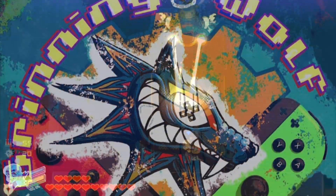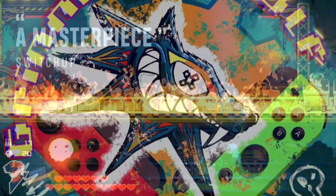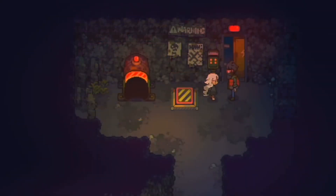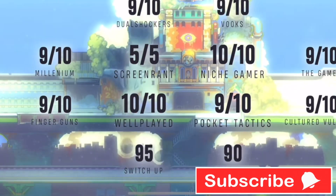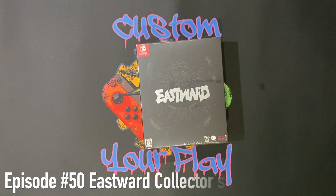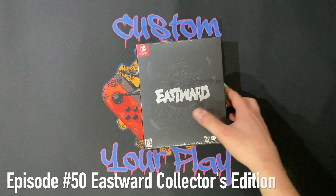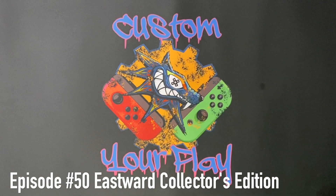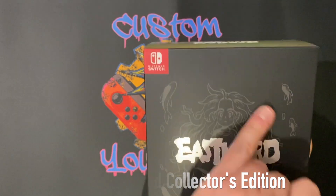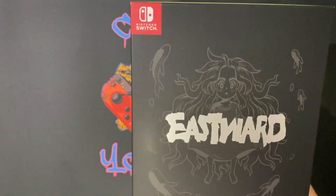Hello everyone, welcome back to the channel. Today I have a very special unboxing for you — it is the lovely Eastwood Collectors Edition. I managed to grab a copy while it was still available from Playasia. You can get the standard at the moment, but hopefully they will restock more of this version. As always, if you like the content we produce please subscribe, hit the bell, and all that jazz. Now without further ado, let's get this box open and see its lovely contents.